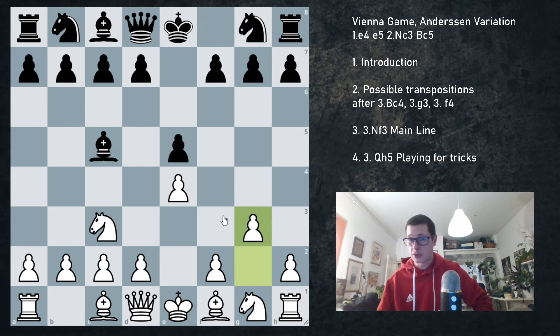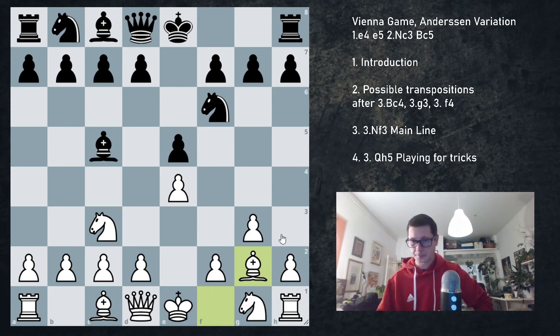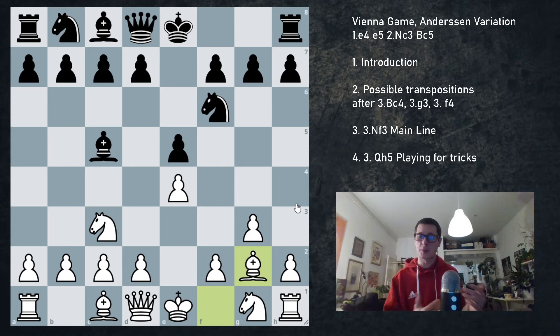After Bc5 with g3, we are now in the Mises variation. And again, after Nf6, Bg2, this is mainline Mises variation — you can watch a separate video on that. But of course black has to be aware of all the transpositions that are possible. So if you plan to play the Anderson defense as black, trying to get white out of their prep, you still have to be prepared for all of this.